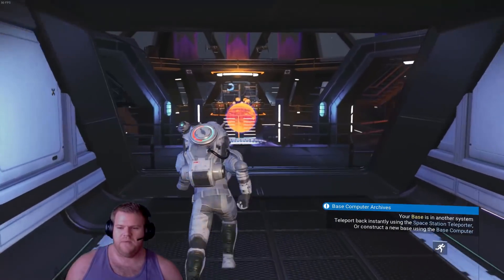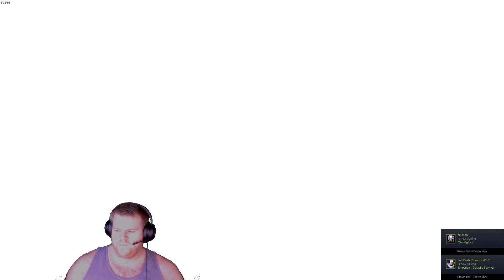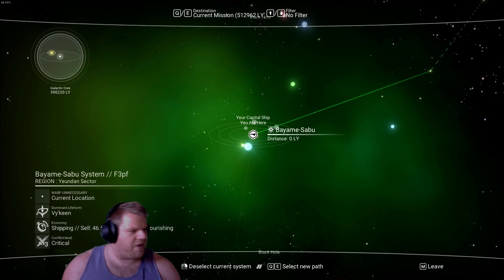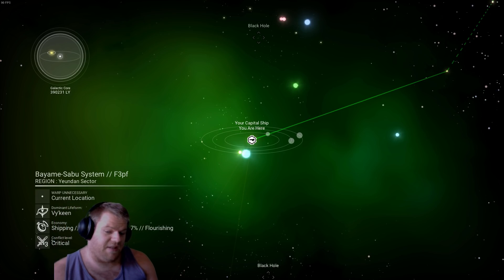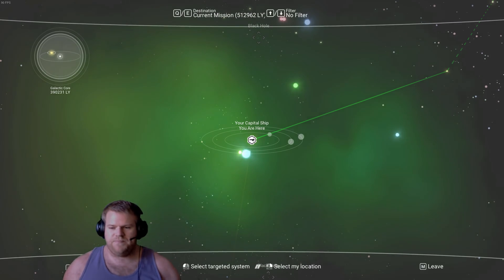The discount can vary depending on system to system — it does actually say it on the map. So behind my head here where it says flourishing, there's a sell price and a buy price. So 'sell' means you're selling to them — you'll sell to them at 46% above the normal rate. 'Buy' means you're buying from them. It's a bit confusing — 80 is the highest it can go in the sell area and minus 40 is the highest in the buy area. Anyway, back to the other screen.